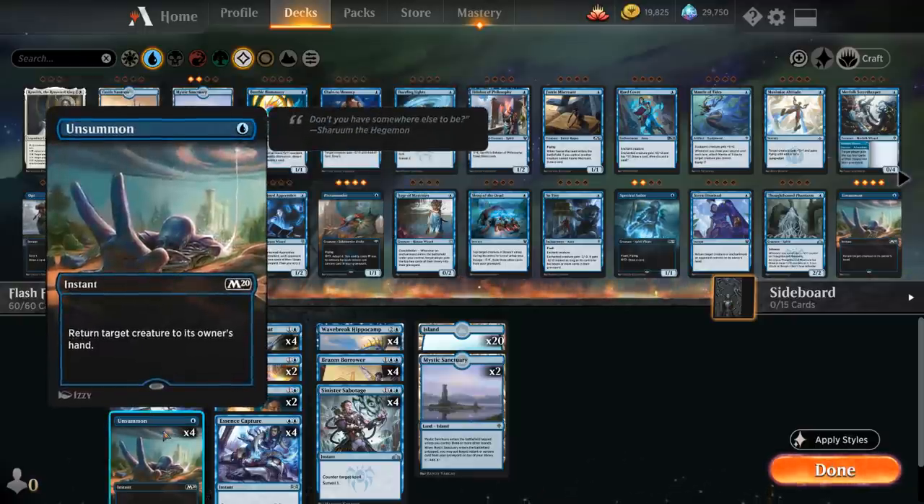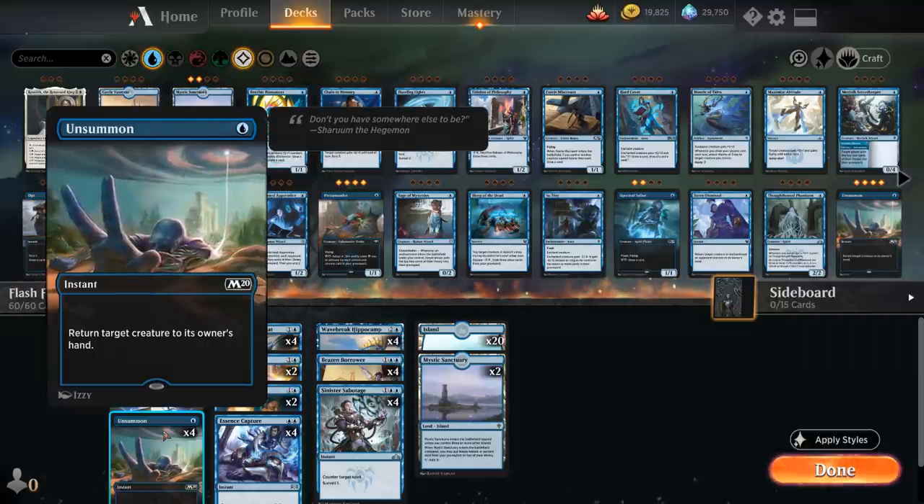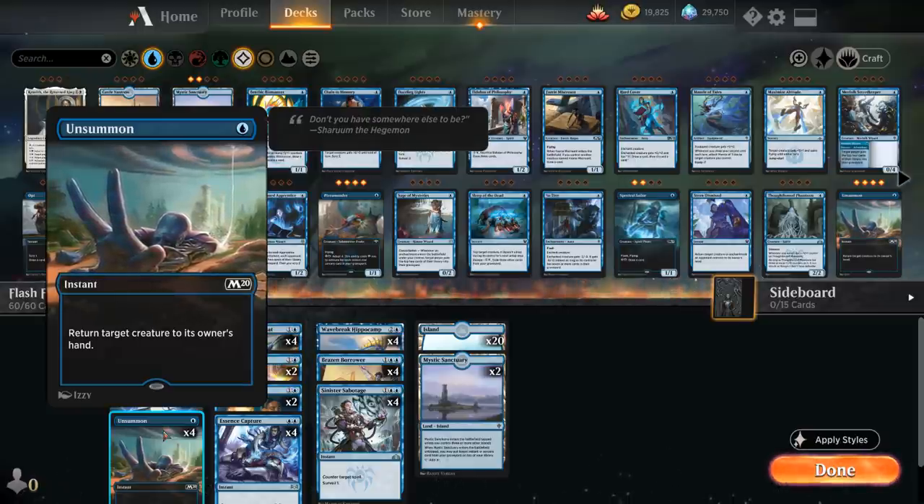Then we also have the full playset of Unsummon as a nice 1-mana instant to return target creature to its owner's hand. It plays very nicely alongside Hippocamp on turn 4, and we can also use Unsummon to save the Hippocamp from removal, so it's a very versatile card.